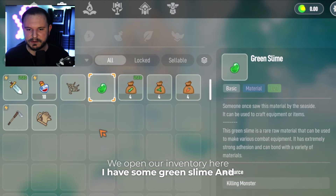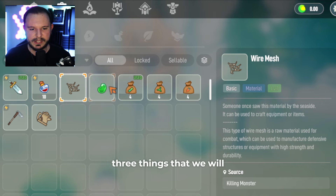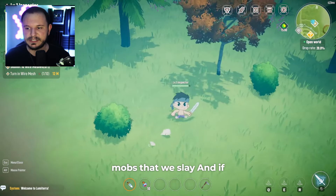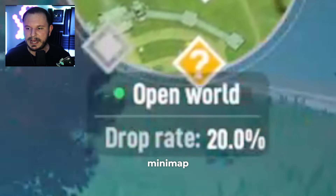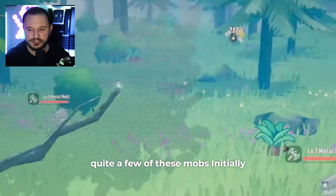I dealt with the weakest character in the game. Opening my inventory, I have some green slime and I do have some wire mesh — those are two of the three things that we will need. These are drops from the mobs that we slay. And if you look below the minimap, we have a 20% drop rate, so we're gonna have to deal with quite a few of these mobs.